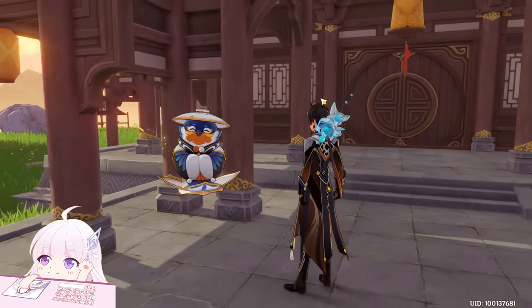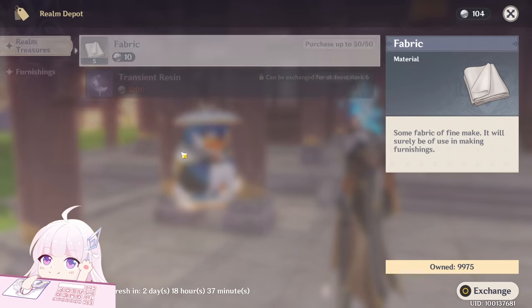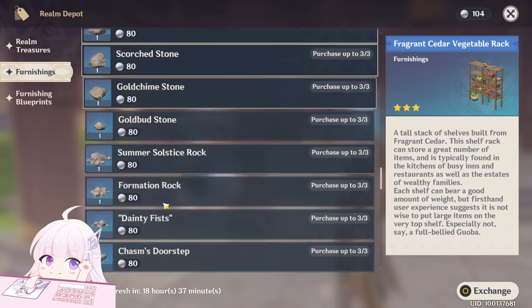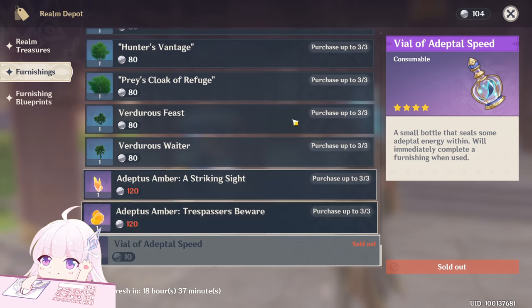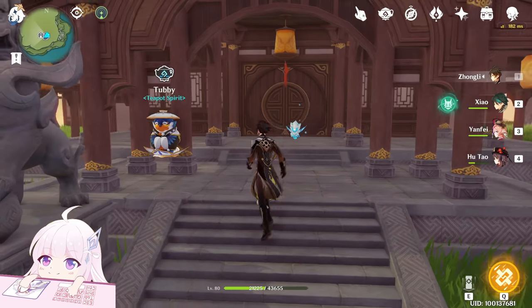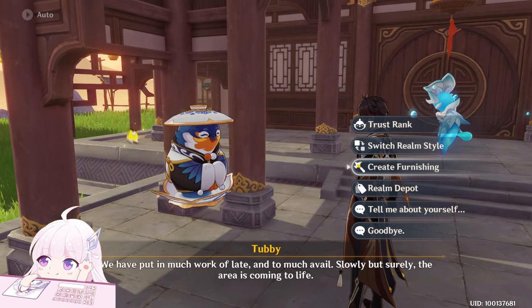Don't save the speed potions — just use them in early game, because you can buy five speed potions every day from the furnishings shop. I already bought them so they show as sold out at the bottom, but every day you can buy five of them, so remember to buy these as well.